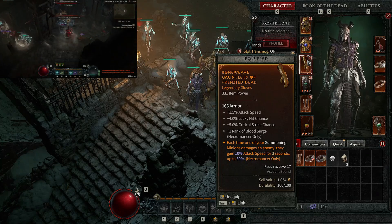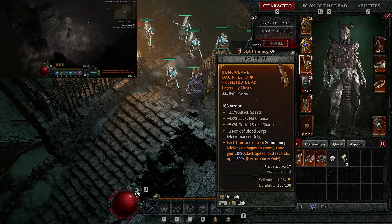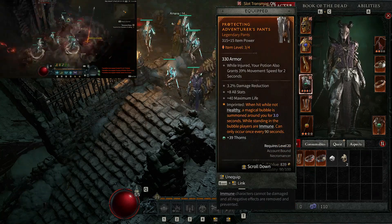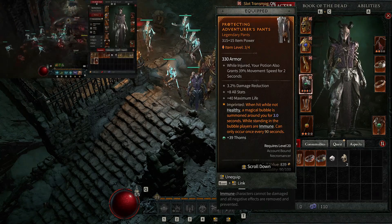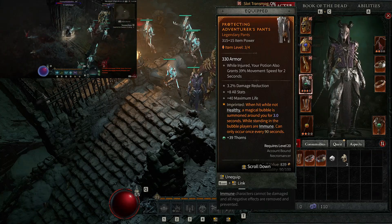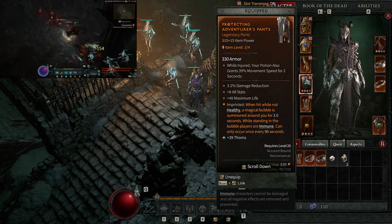Each time one of your summoning minions damages an enemy, they gain 10% attack speed for three seconds, up to 30 seconds. This is amazing for bosses — your Reapers generate more bodies hitting bosses. Then we have the Protector's adventure pants: when hit while not healthy, a magical bubble is summoned around you for 3 seconds, making players immune while standing inside. Great against poison effects.